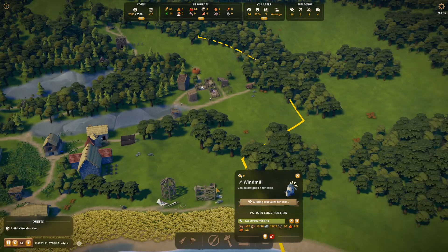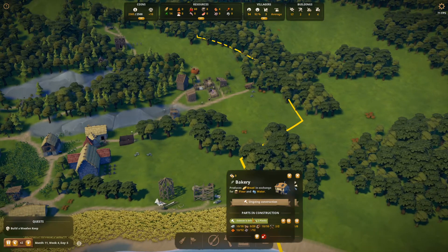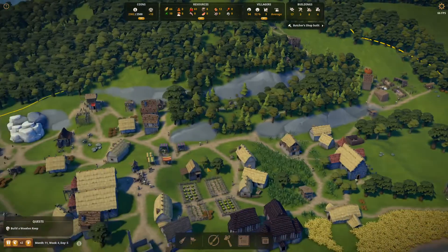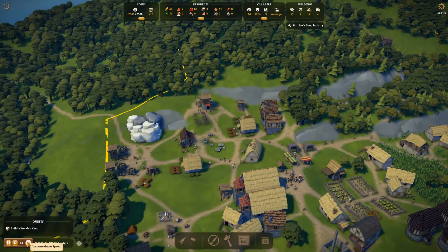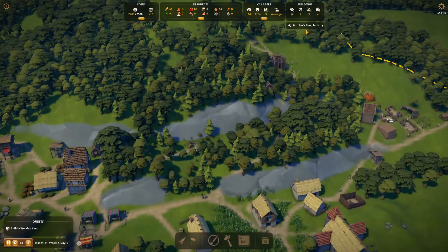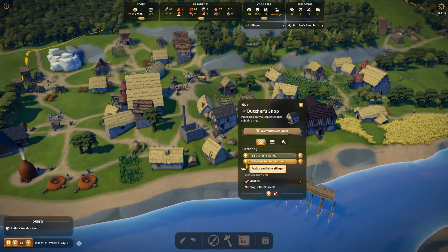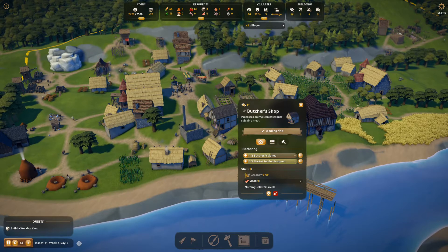You are waiting on that stuff, you're cracking on with that, you're short of wooden shingles. We're on speed three, butcher shop's been built - happy days. So we want one in there. We're now completely out of unemployed villagers, so why don't you let me assign you to that then - missing warm materials.